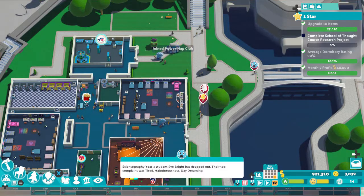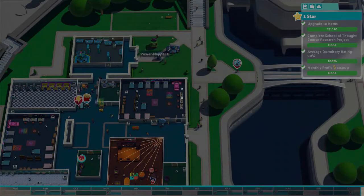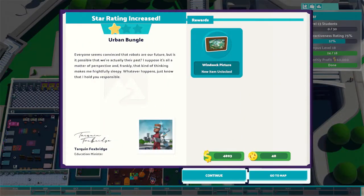Just at the end of year four, the project finally completed and completed the one star tasks. Now I will give you an overview of my campus so far. It's pretty big and it doesn't run smoothly yet — I still have to keep an eye on students wanting to drop out.